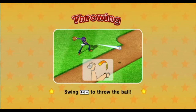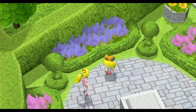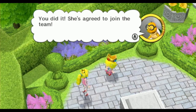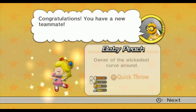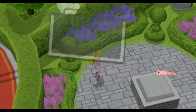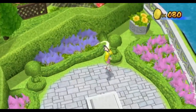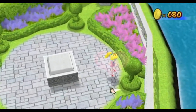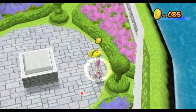Anyway, that's simple enough — we got ourselves another baby on our team. Even if that nasty Bowser Jr. shows, you'll be safe with us. You did it — she agreed to join the team. We got Baby Peach — owner of the Wicked Curve around. Baby Peach also has access to quick throw. Baby Peach is ready to go — we unlocked ourselves a new character. There we go, we got the Toad Statue, and we got ourselves some points.